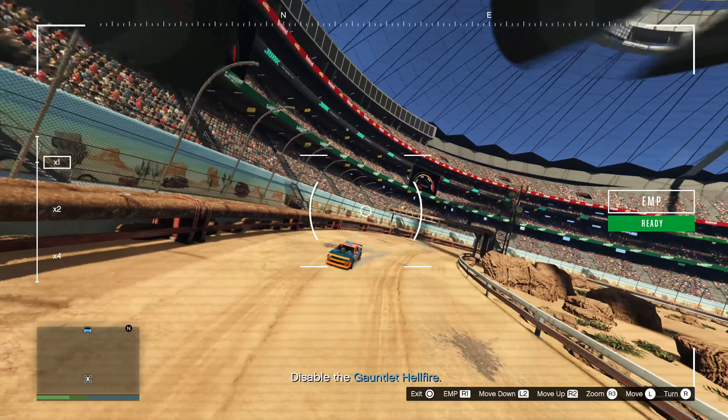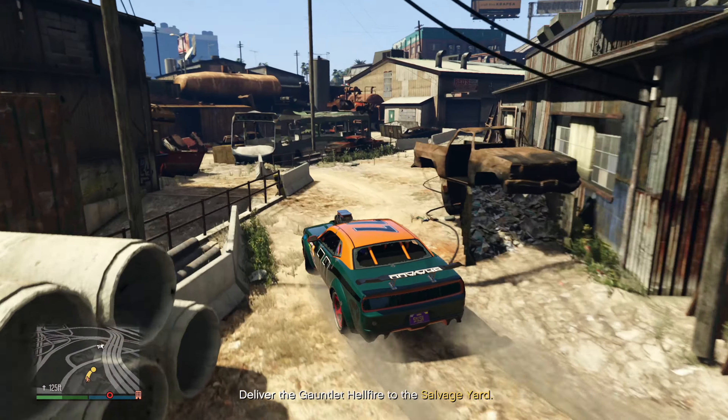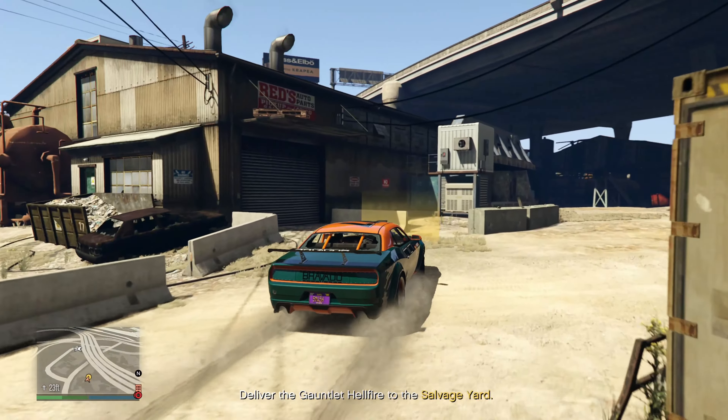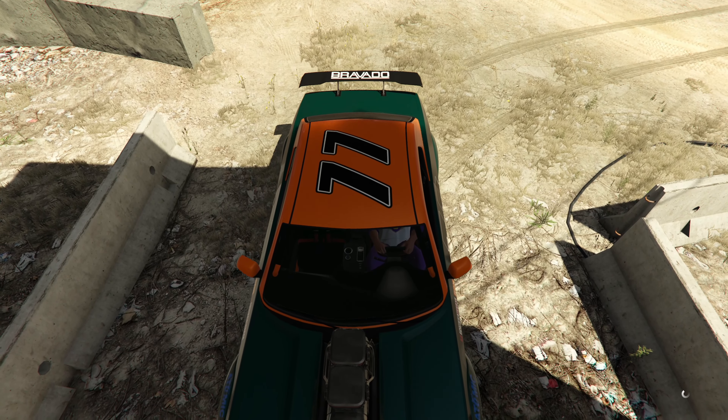What I'm really happy about is the Canis Terminus, which is an updated version of the Mesa that I've been saying needs to come out in GTA 5 for the longest time. I've showed you the Mesa 4x4 before and it looks honestly identical to this. I'm really hoping it has somewhat similar customizations because when I customized the modded version it looked awesome.